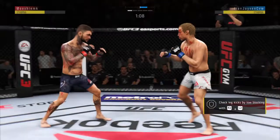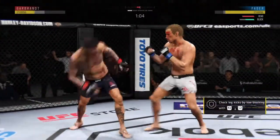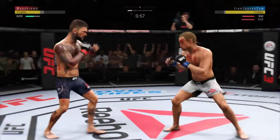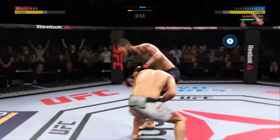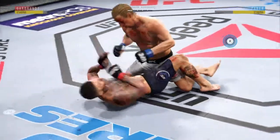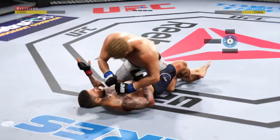Garbrandt gets caught with that punch — he'd be wise to get those hands up. Faber's punch to the body is blocked. Another crisp jab lands flush — nice way to keep the opponent at distance there. Back to the well for the takedown, he gets that one. Splits the guard, lands the right hand. Big elbow there.